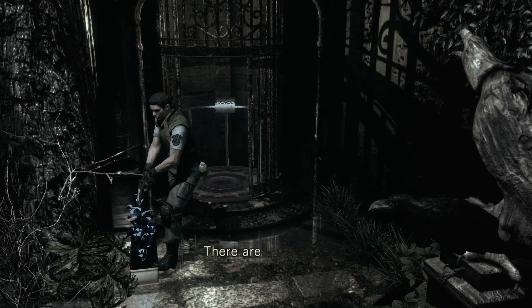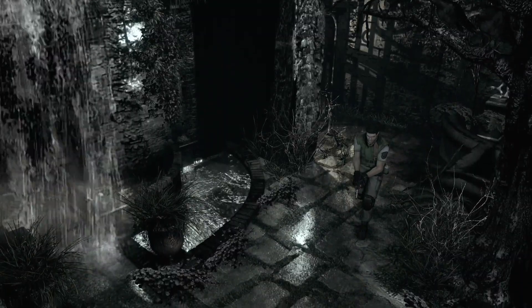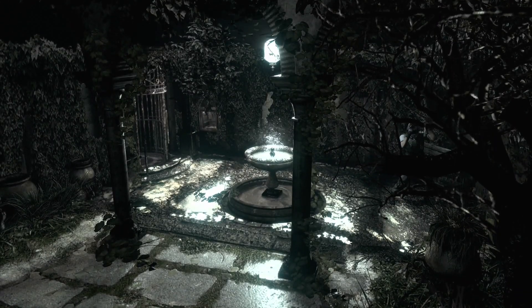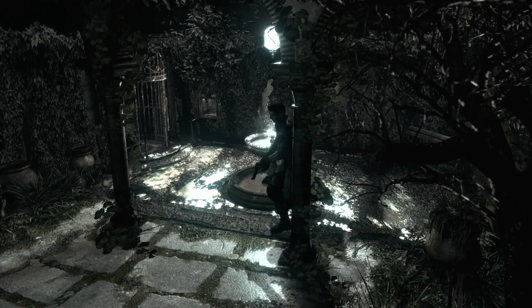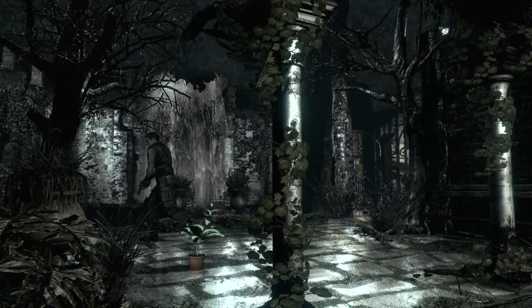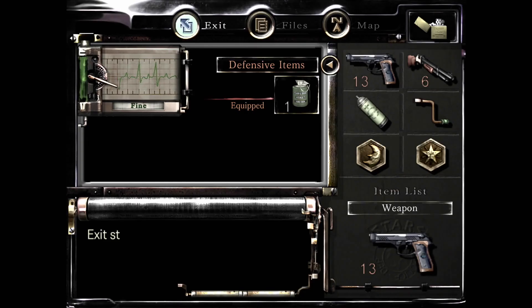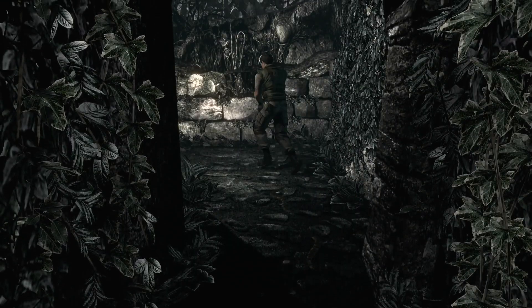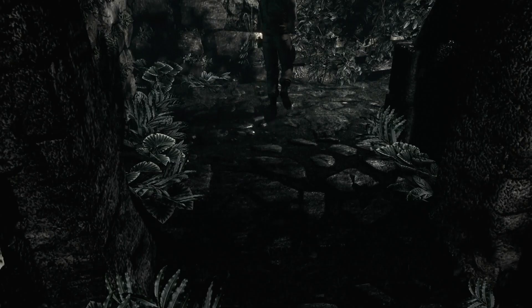If Lisa weren't in her house I would have gone back to that item box. Oh hey, look — there are blue herbs growing here. I wonder what that means. Crows, knock it off — I'm just trying to figure out where I'm supposed to be going. Road to the guardhouse. Since it would have been such a hassle to backtrack to the mansion's box room because of that broken door, we decided let's just do it next time.